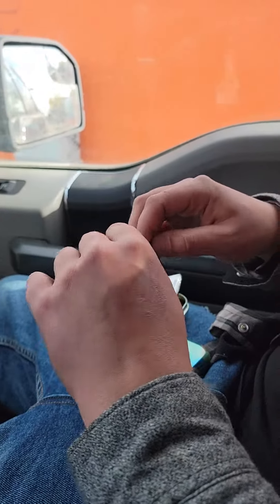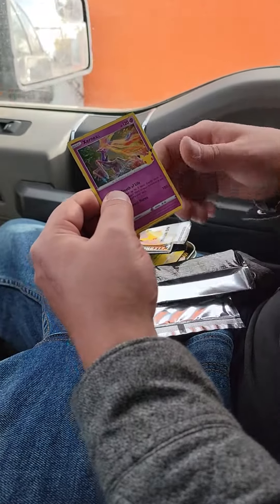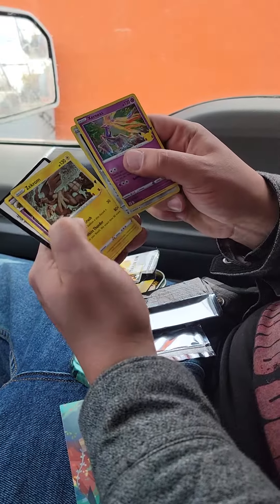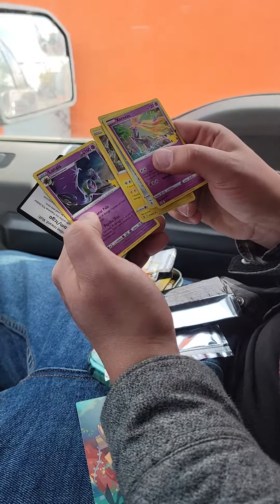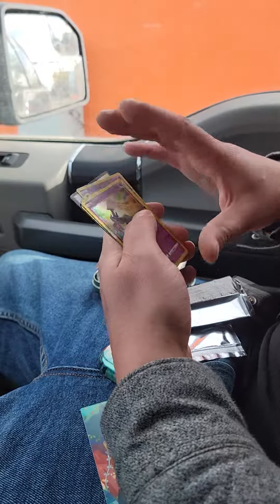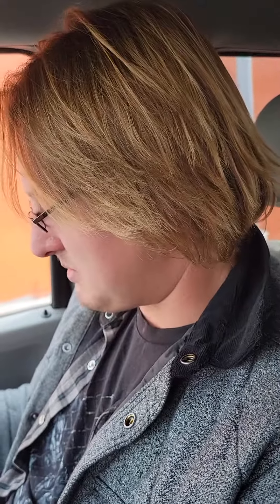All right, last pack of the Mini-Tin. We picked up an Elite Trainer Box — that's going to be up soon. Zernius, Dialga, Zachram, Lunala. Nice. They all can't be winners, but that was a great pull — Salamence V and then Zasian V? Like and subscribe because we're going places, boys. Like and subscribe.